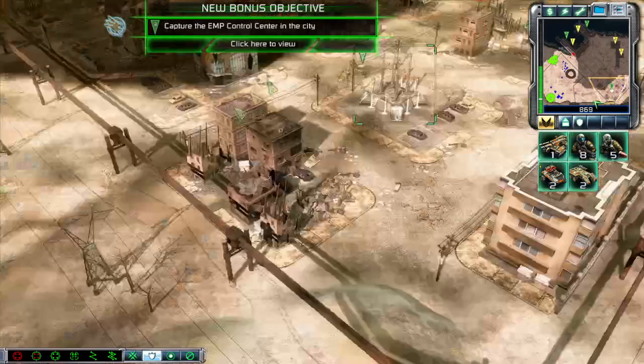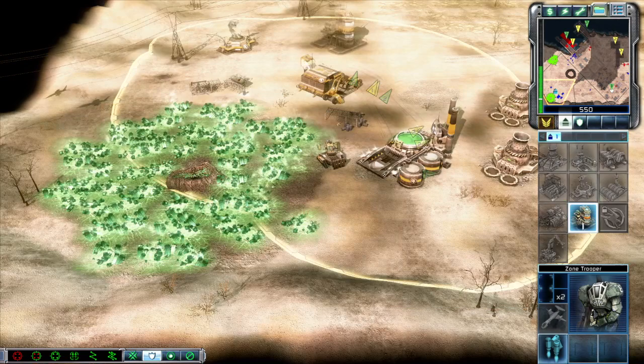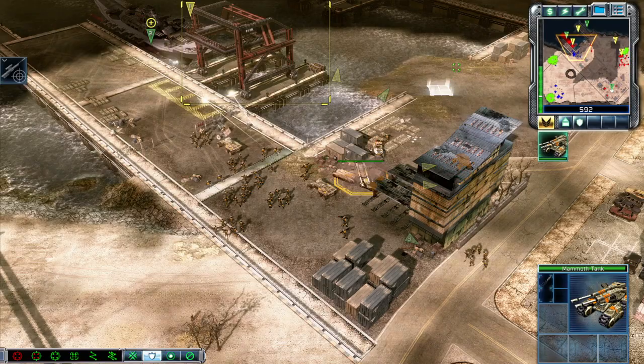New bonus objective. Yes sir. Cleared for garrison. Intelligence data updated. What's the call? Construction complete. Unit under attack. New construction options. You're on our soil now! Move into the field. Let's get to the front.